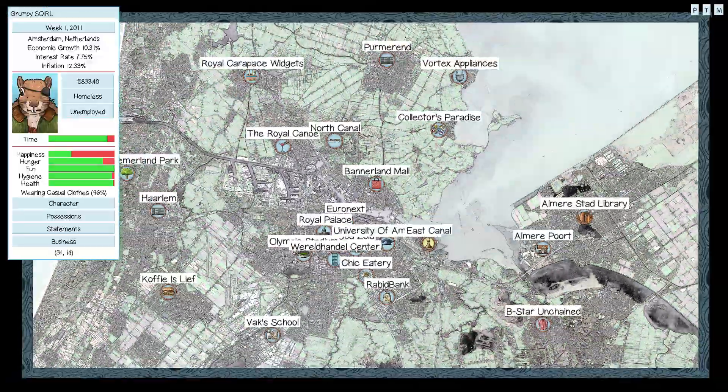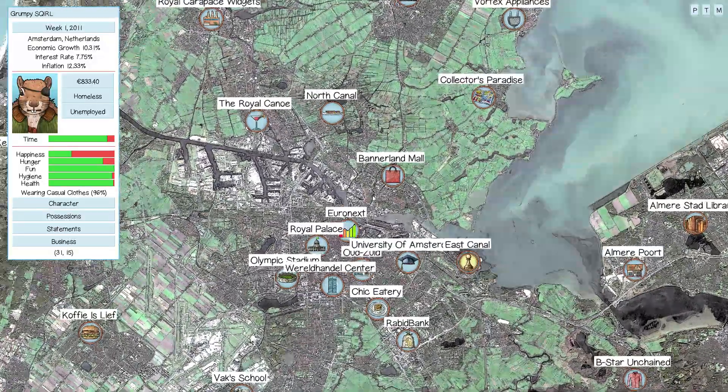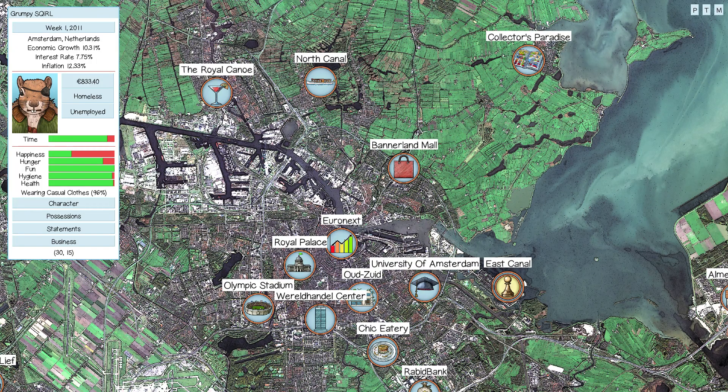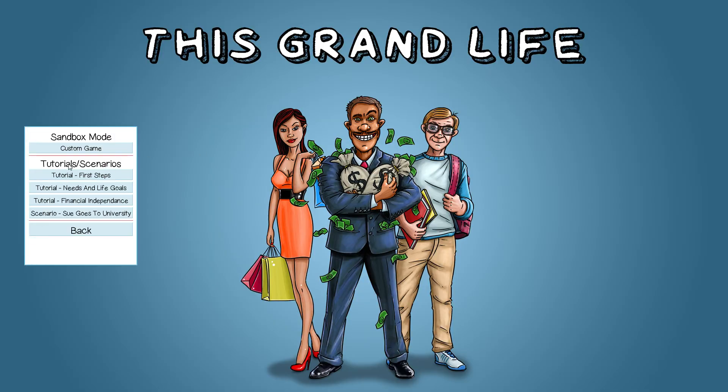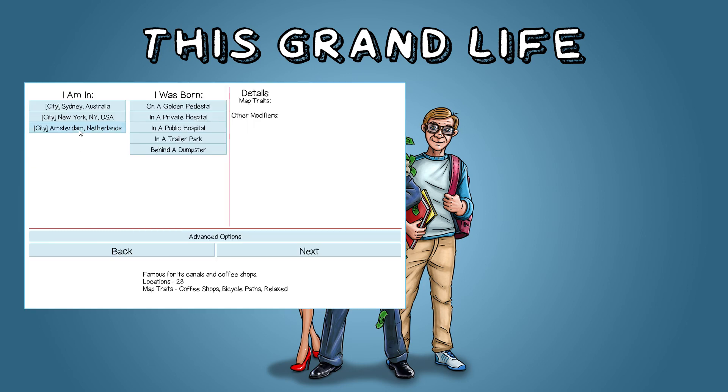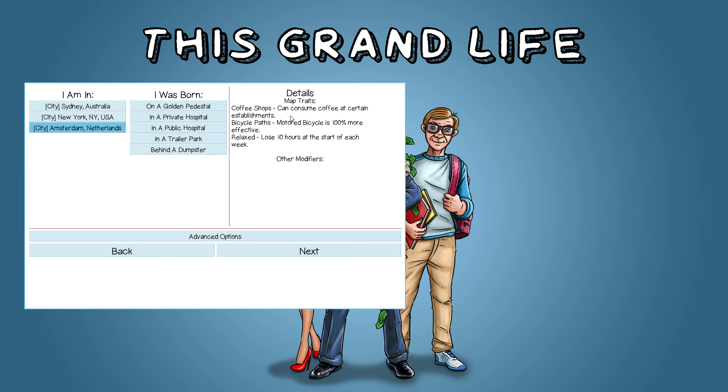The focus of this map is on fun and also on limited time. In Amsterdam you can see the map traits — you've got the coffee shop where you can consume coffee at certain establishments, like the burger joint and the restaurant. Coffee gives you hunger and fun recovery for a pretty low cost.